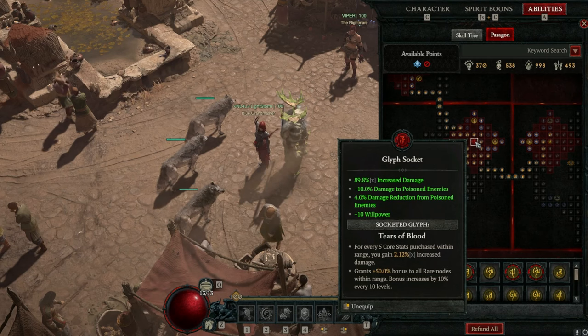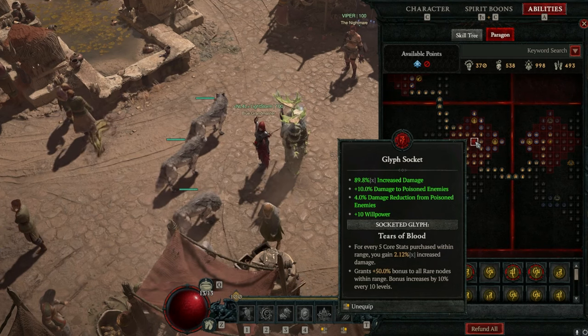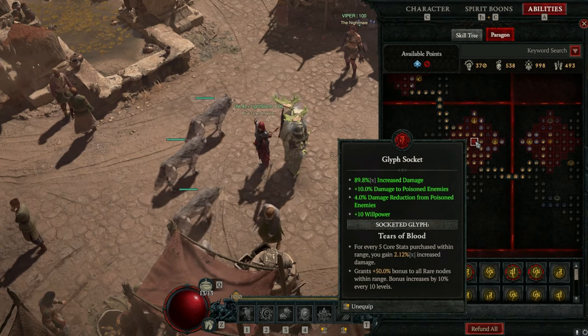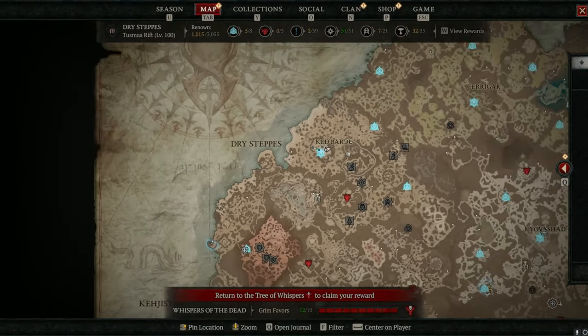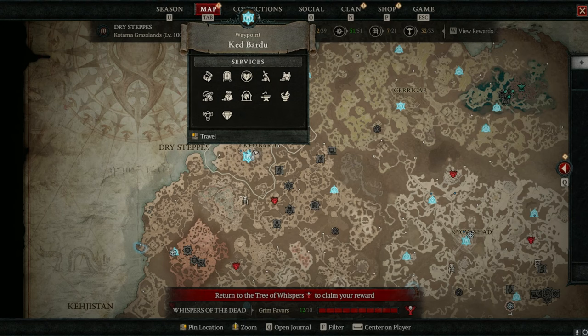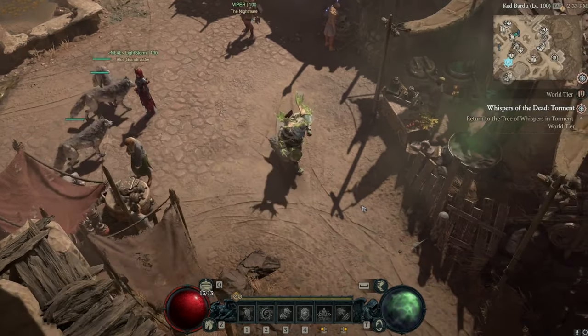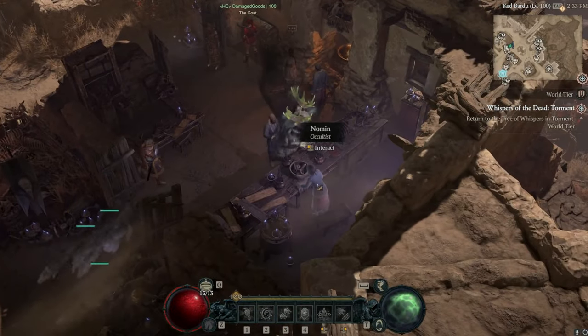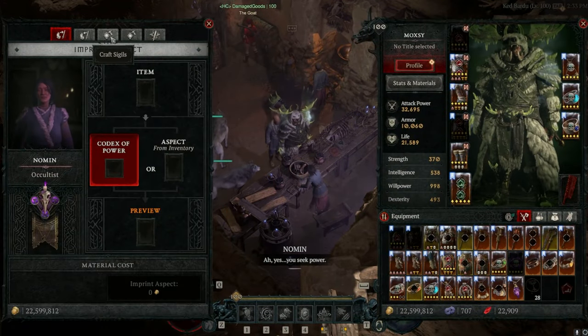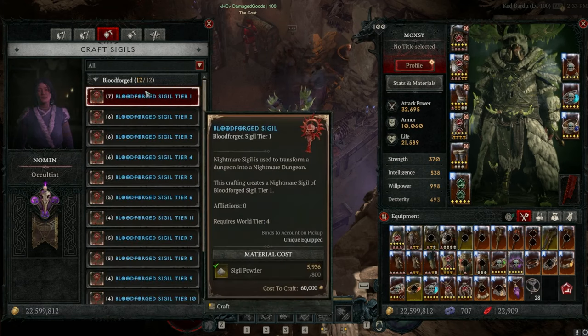In order to start using this glyph, you're going to need to level it up in the Abattoir of Zir. To access this content, you'll want to come over to Ked Bardu, which is located in the Dry Steppes. Once you get here, you're going to come over to the glyph crafting occultist.